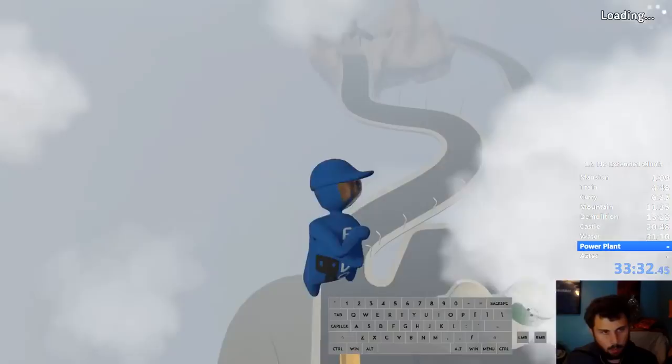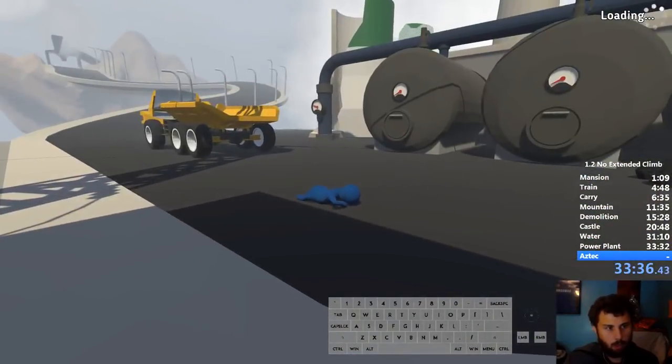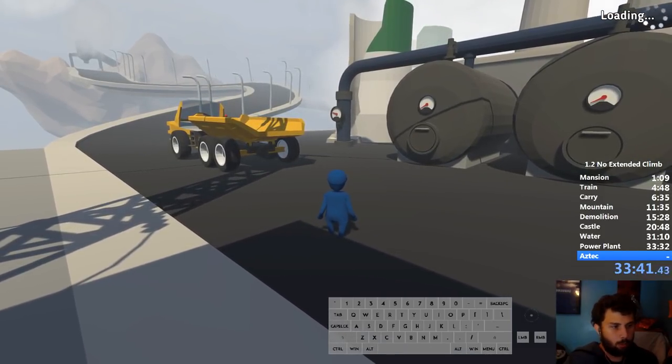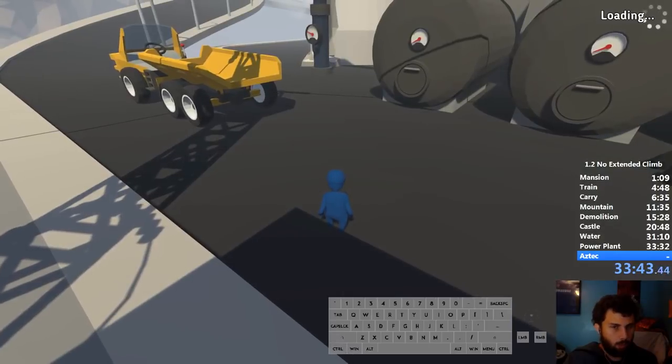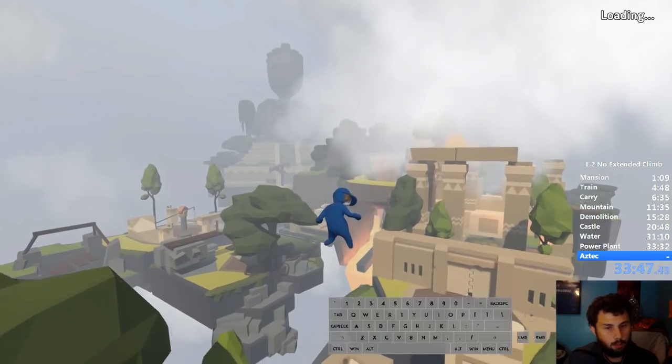This level can be very quick if you get both things first try - if you get the post set up and jump across really quickly and get the fan really quick. But this can take like 10 minutes if it's really not working well for you. Now this is Aztec, which I obviously have the least experience with as the newest map.